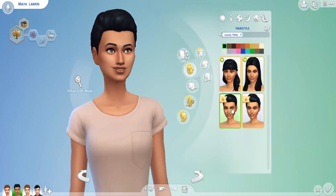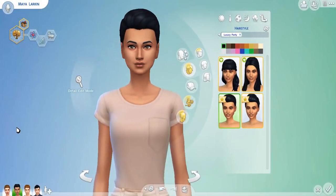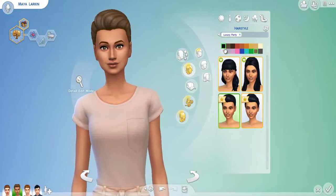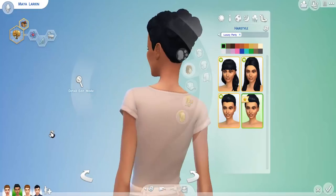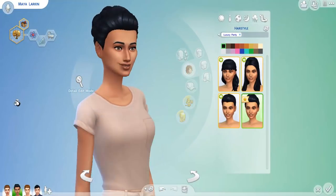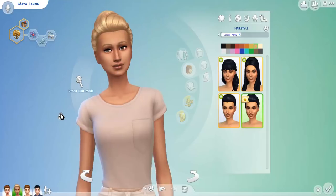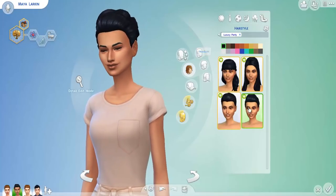The third hairstyle is a bun or chignon — very beautiful. Every time I think of luxury party, this is the thing I have in mind. I can see someone walking the red carpet with this hairstyle. And finally the fourth hairstyle has a beautiful bun at the back and a poofy front — it's kind of a pompadour with a bun. I think out of everything, this is my personal favorite, because we don't have anything like this in the game. These last two really epitomize luxury party for me.